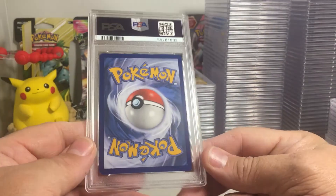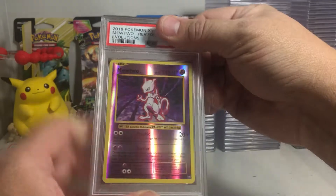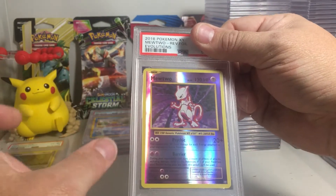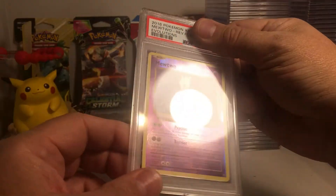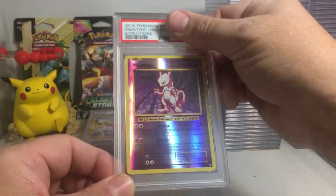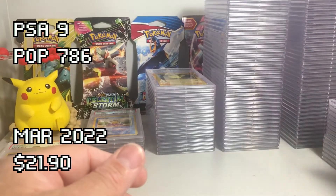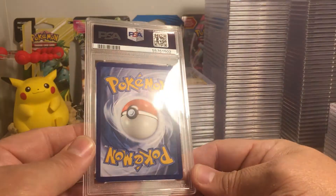That one looks — I don't see any issues on the back. Mewtwo reverse holo. You've got to have watched one of the earlier videos where we got Mewtwo and Pikachu sequential cracked ice PSA 10s. Can we get sequential Pikachu and Mewtwo reverse holo PSA 10s? That looks like a PSA 10. Got the 9 — so close, that's a strong 9.